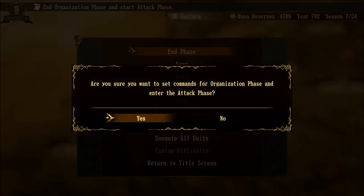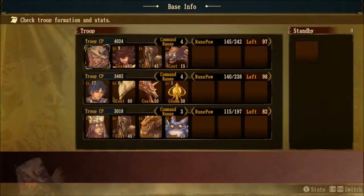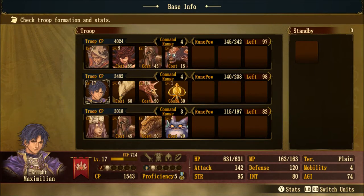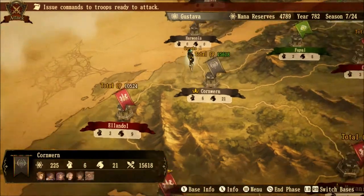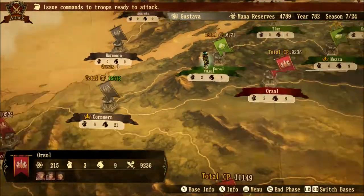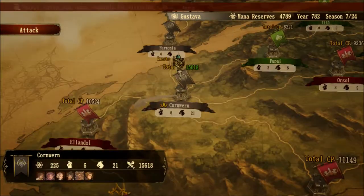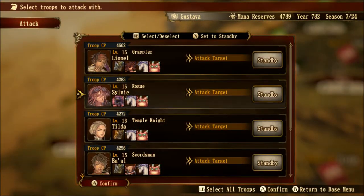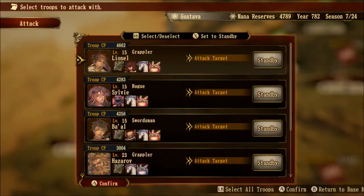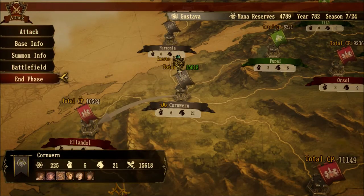Let's just do a battle here. I'll probably attack in this direction. Let's go with Tim, Tilda, and Baal - okay - and we'll go to end phase.